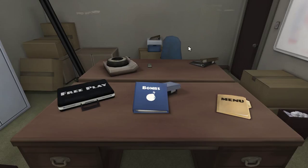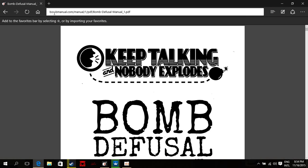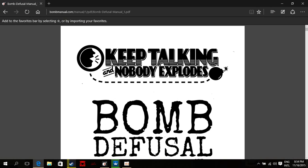Play against a friend, it makes the game a lot more fun and it's also a bit more intense. So obviously I'm not going to play against a friend now, so I'm going to cheat a bit and show you guys the manual and everything. What you want to do is your friend needs to go to bombmanual.com. Let me show you guys quickly.